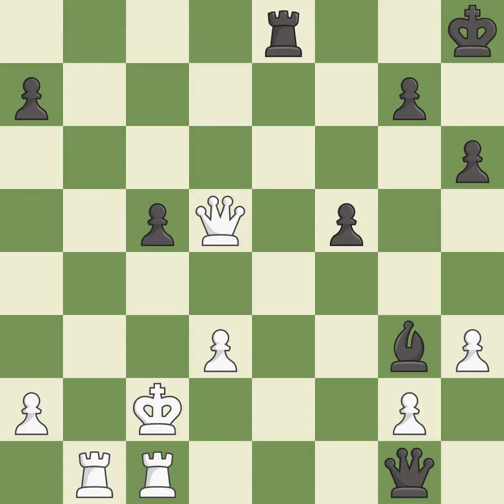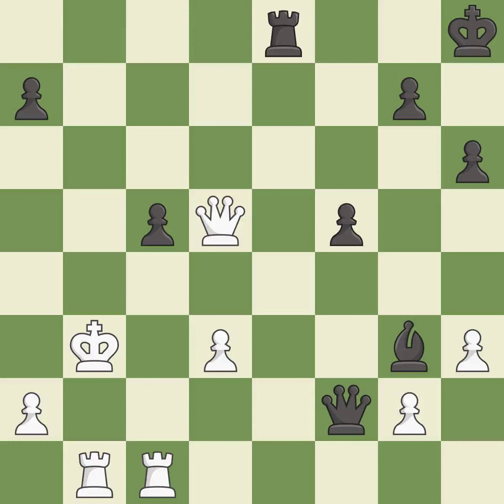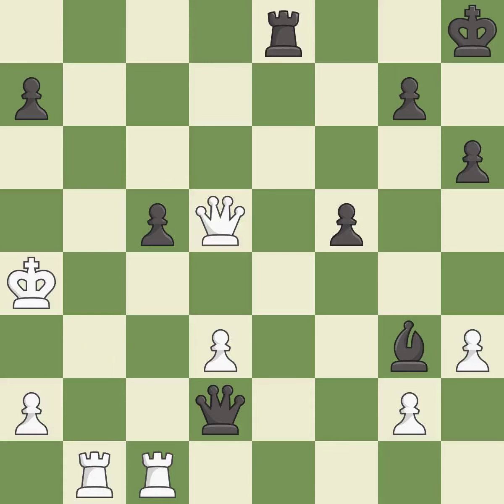This defends the attacked pawn — it is excellent. This reveals an attack on a pawn. This is the only move that works — it is a great move. This threatens to force eventual checkmate — it is good. This misses an opportunity to capture a free pawn — it is a miss. This leads to losing a rook; only one move worked there and this wasn't it. This is the start of the endgame and black is equal — it is a mistake.